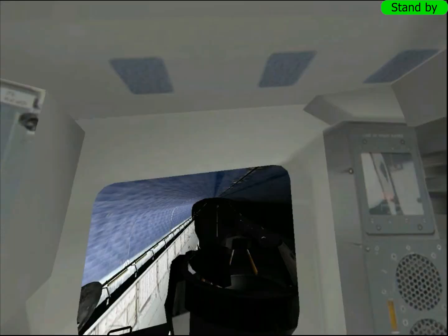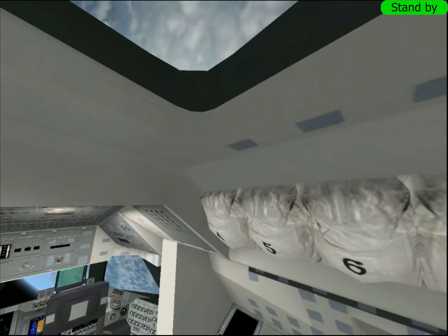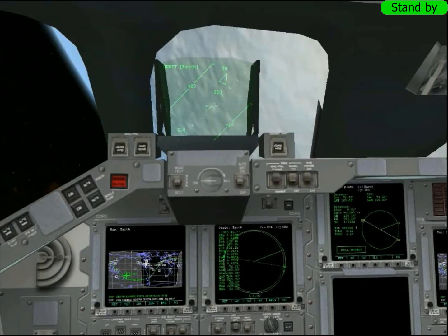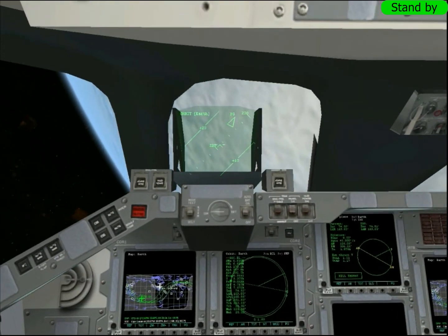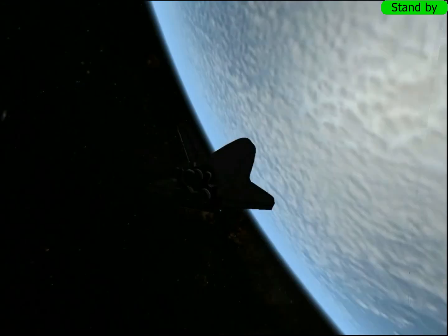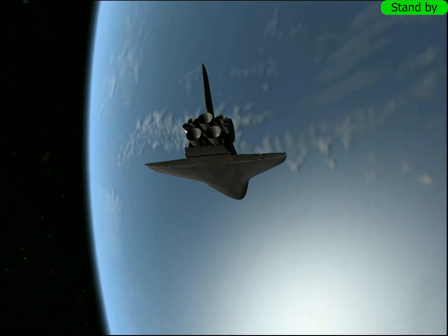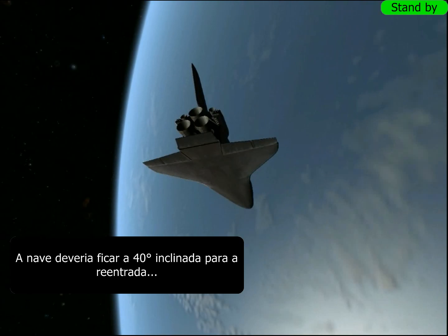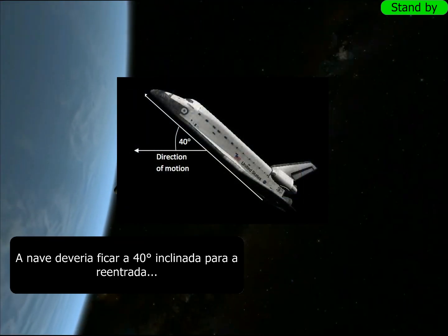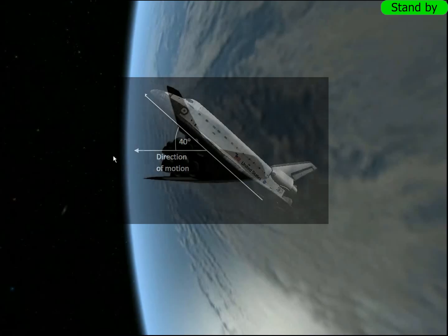Quando você tá na atmosfera, ele tem coeficiente de aerodinâmica nas asas e só um pra fuselagem, que na vida real é um pouco fora da realidade. Toda vez que o vento bate na sua nave e você tem arrasto, ele é calculado por um único coeficiente. Algumas naves têm mais, mas mesmo assim é muito pouco — é como se a gente fosse um tijolo quadrado. Só que não é o caso: a gente tem o nariz, a nave tem curvas. E a partir desses cálculos que a reentrada na vida real é precisa.